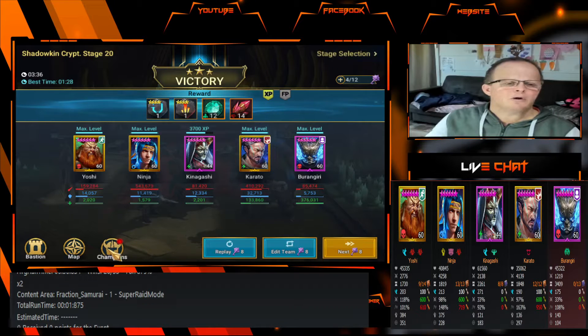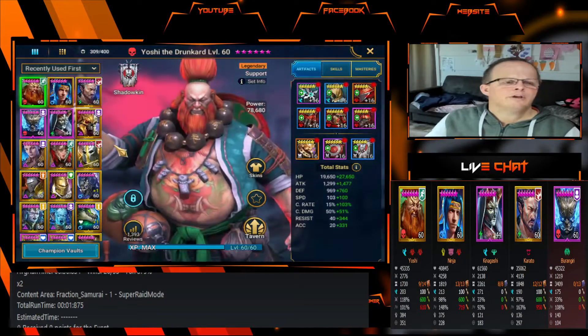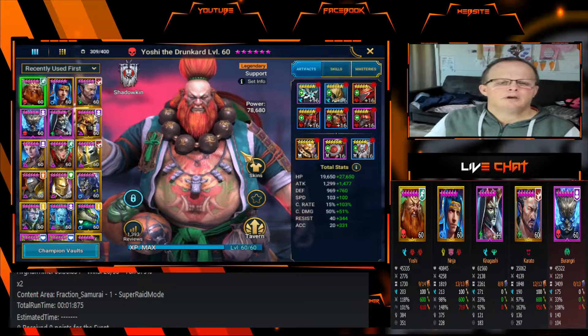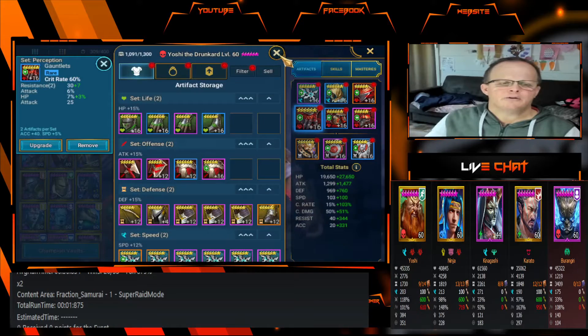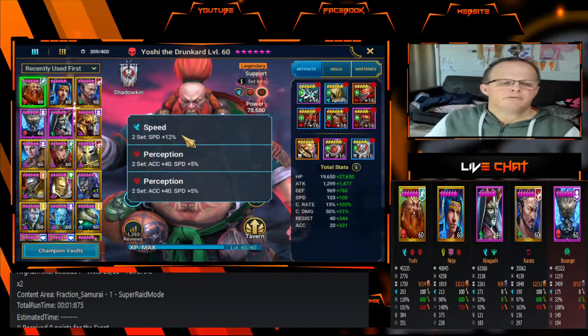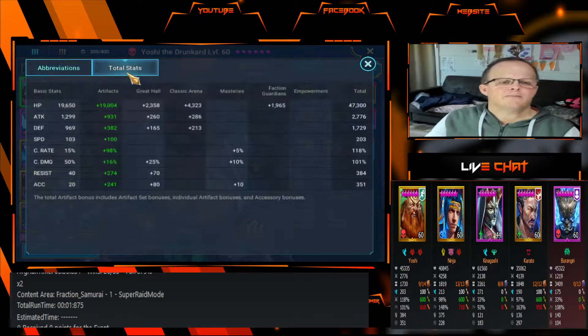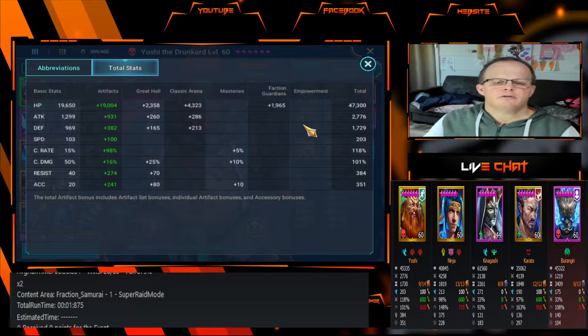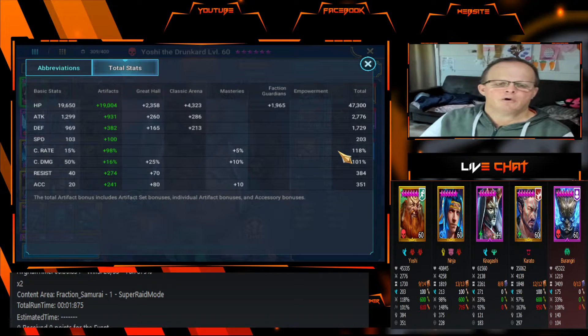We'll have a quick look at how I've got them set up. We have Yoshi — he's in two sets of Perception and a Speed set. His total stats are 47,300 HP, 2,777 attack, 1,729 defense, 203 speed, and a crit rate of 118 percent.